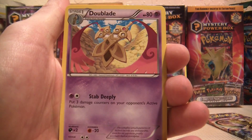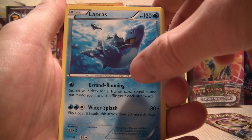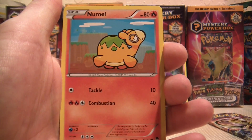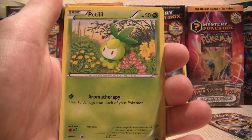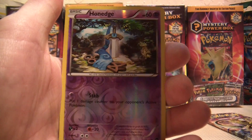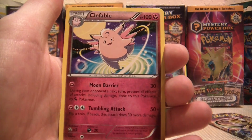Dunsparce, Doublade, Lapras — I love Lapras, it's beautiful — Electabuzz, Noomal, Raticate, Petilil, Skorupi, Reverse Honedge, and a regular rare Clefable. Not the greatest.